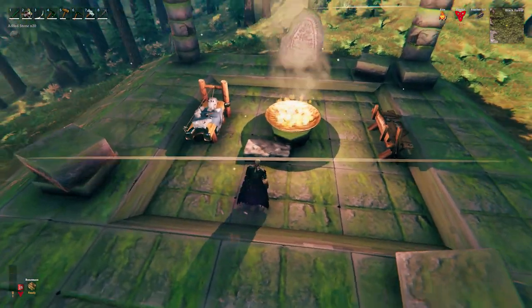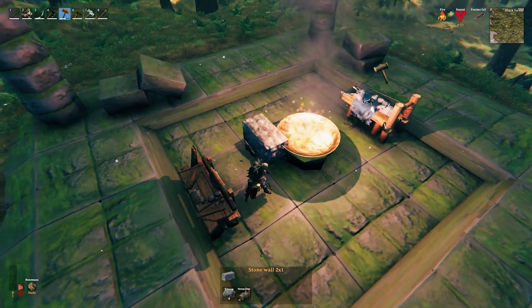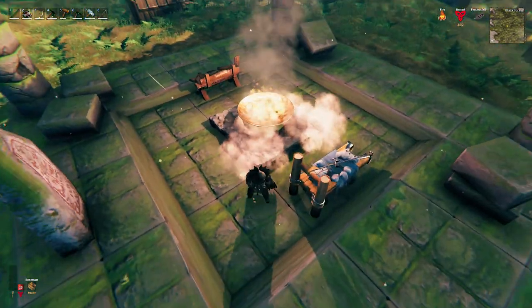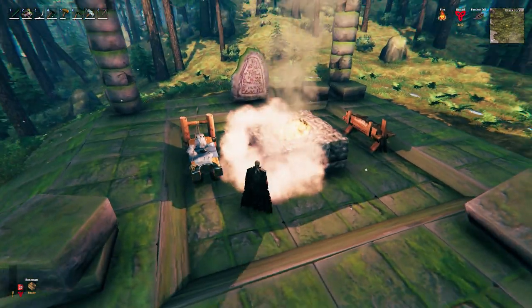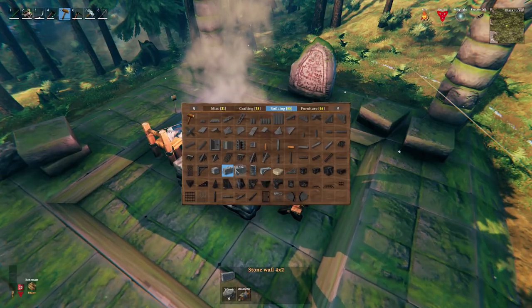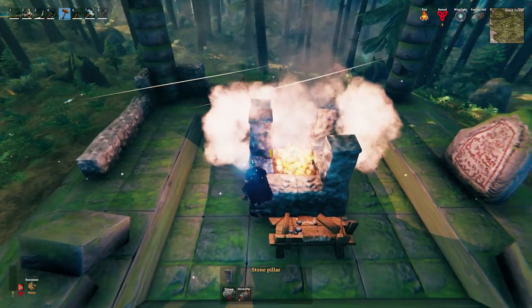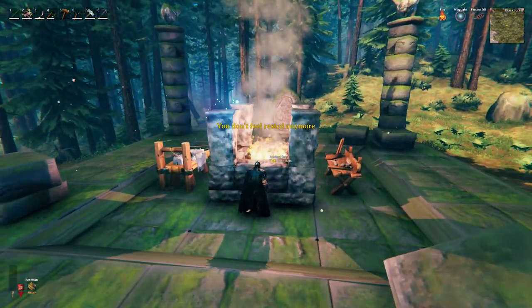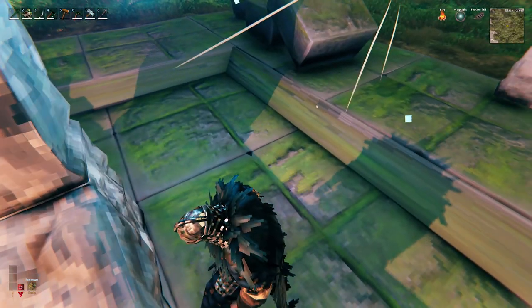Now working from that foundation we are going to build a square around the flame in two layers. On the four corners we will now place four stone pillars. In between the pillars I would like to use a grate just to let the light of the flame come through. You can close this off completely in stone but then you will also lose the light of the flame.